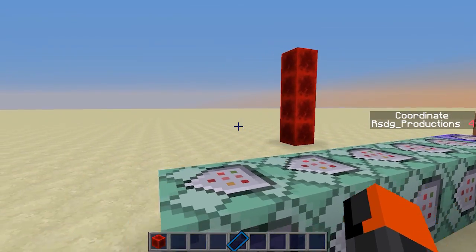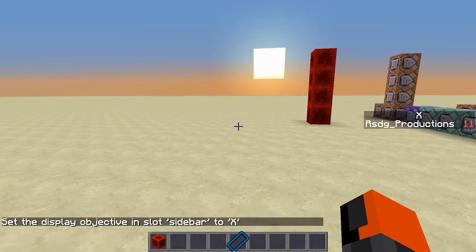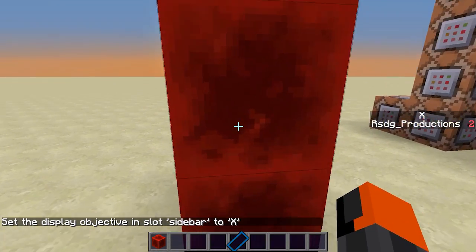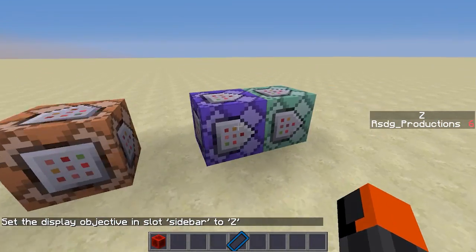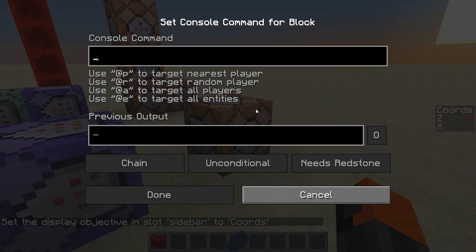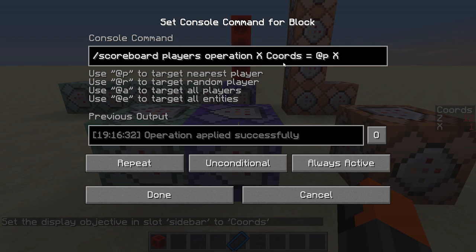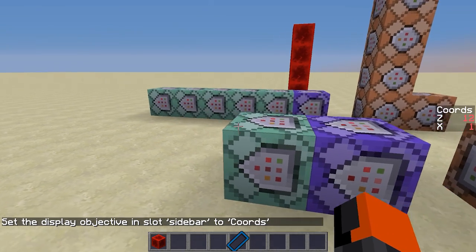One of those is X and one is Z. Now looking at where I am in the world, I think eight is my Z and three is my X — we test it, then set it, then test again, then set it again, that way we can find the correct values. If we display our X and Z with 'scoreboard objectives setdisplay sidebar X', as you see my X coordinate is perfectly shown and when I move it updates. I can do the same thing with Z. I also have a system that displays both in one called 'chords' — I add the scoreboard and set the chords score equal to the player's X score and the same for Z, displaying both on the sidebar.